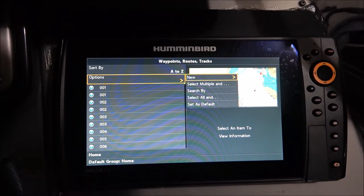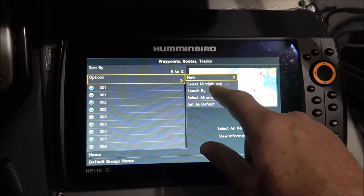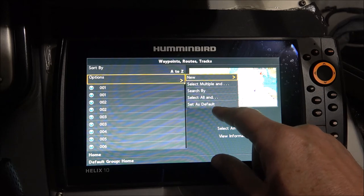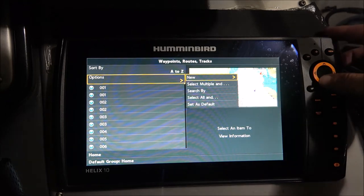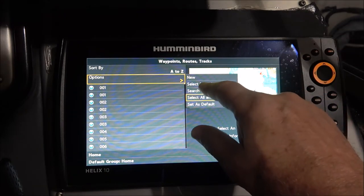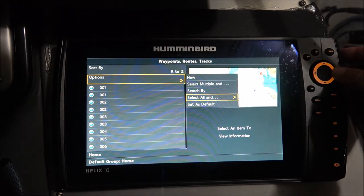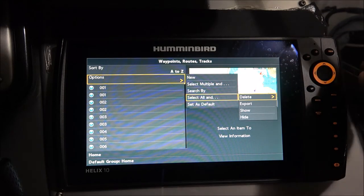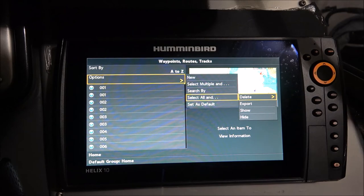Now you have a sub-menu: you have New, Select Multiple, Search By, Select All, and Set as Default. I'm gonna do Select All. I'll go back and tell you how you might want to use Select Multiple. So Select All, and hit the right cursor.